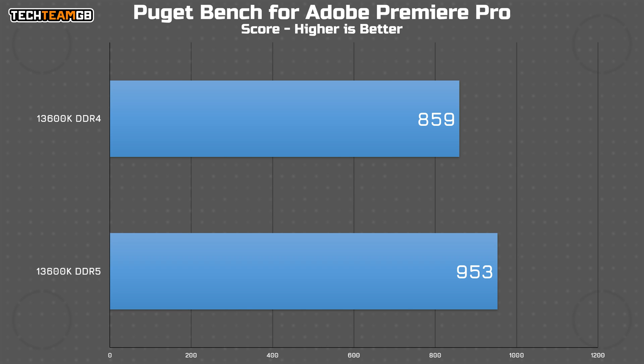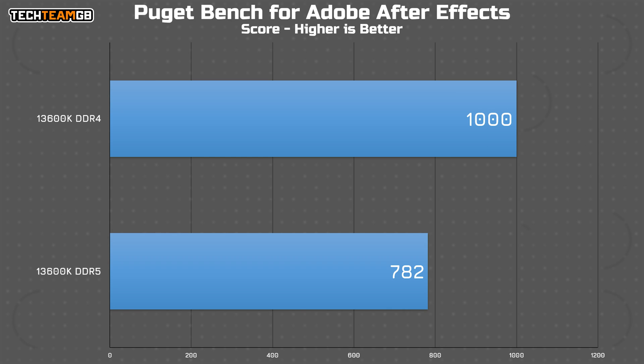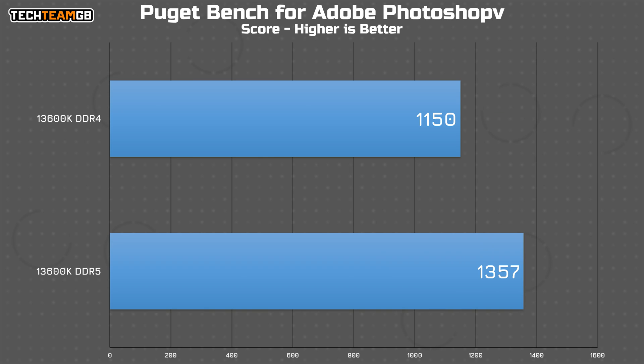As for the Adobe suites, in Premiere, DDR5 again takes the performance crown. It's not an insane margin, but it is a healthy lead. After Effects always offers some pretty strange results, and this is no different. The DDR4 result royally thrashes the DDR5 result by almost 30% — that is a crazy lead. I can only imagine that because After Effects is a pretty memory and latency intensive application, that gave it a better score in the Puget Bench test. Photoshop happily returns things to a bit more normal though, with a very healthy lead for DDR5 with a little over 10% higher score.